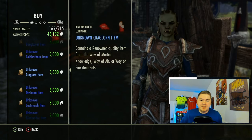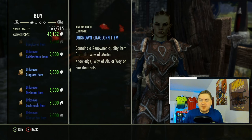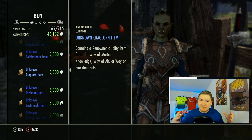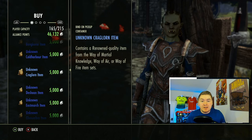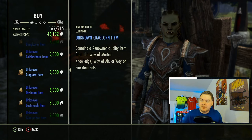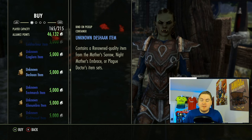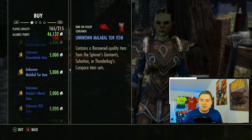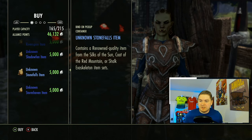Craglorn is another decent one that is underutilized given how good some of its sets are, especially for PvP — because let's not forget, this is a PvP-centric year. The whole Q4 update is a PvP update. Deshawn is another decent one as well, because both Plague Doctor and Mother Sorrow are pretty good sets. But the other ones there don't really stand out to me, and unfortunately there's not a whole lot I would necessarily suggest.